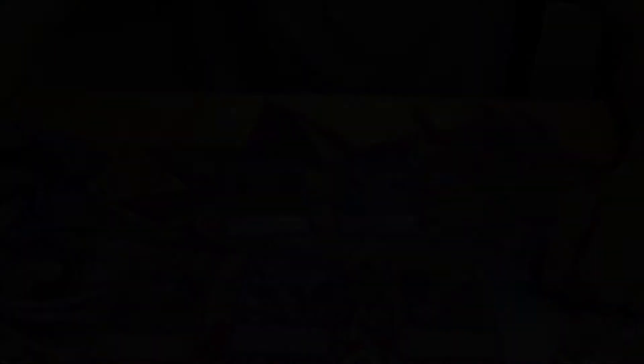Now opening the Yusei tin. Opening the promos first. We got Junk Speeder — I can't wait to rebuild the Junk deck, that was my very first deck — Junk Collector, Stardust Assault Warrior, Marshal Metal Marcher, and the new Link monster Junk Connector. Still disappointing that we don't have Crystron Needlefiber, but we got a Firewall Dragon so it's good. Let's get into the first pack.